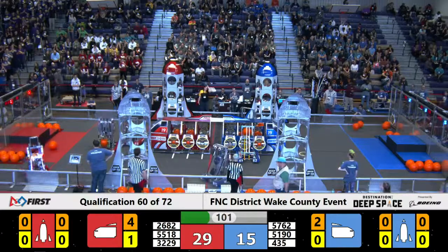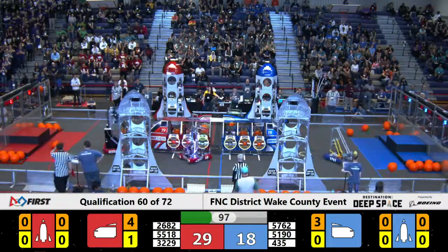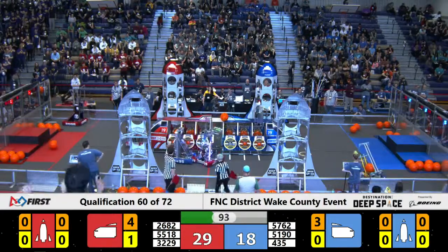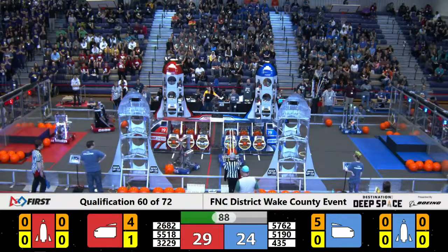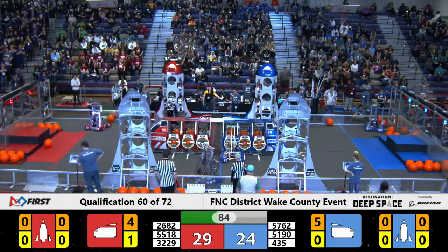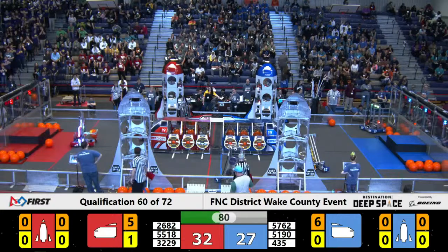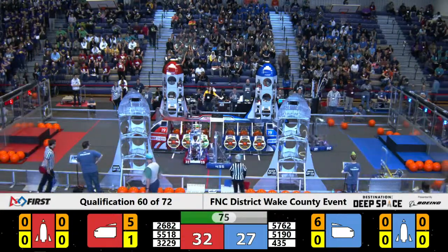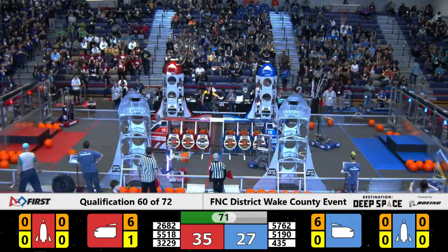55.18 secures the hatch panel into the Red Alliance Cargo Ship. On the Blue Alliance side, 51.90 adds cargo to the Cargo Bay, immediately followed by 57.62. 32.29 races across the field to find more cargo, as 26.82 heads to the Red Alliance Cargo Ship. 51.90 adds a hatch panel to the Blue Alliance Cargo Ship.